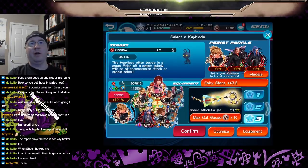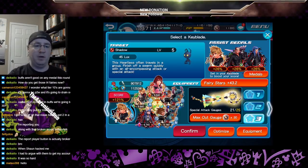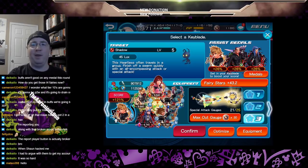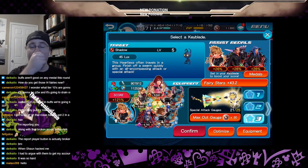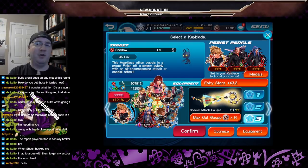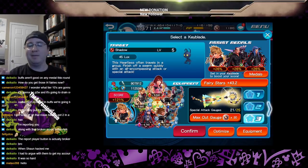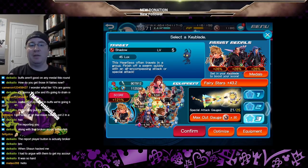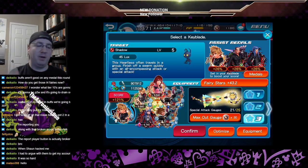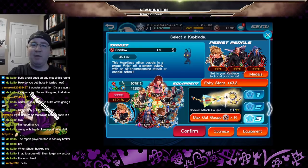I do know the rewards are kind of lackluster. The only thing we're really fighting for in this particular challenge is gems — the 30 gems for rank 1 through 10 and so on. The skills are pathetic; it's AB6 max. Cena, if you ever watch these videos, you've got to get better skills for the High Score Challenge. If we were actually fighting for AB9 max or AB8 max lux plus plus, that would be worthwhile. But it is what it is. I guess we do have the new Wreck-It Ralph Keyblade on the horizon.